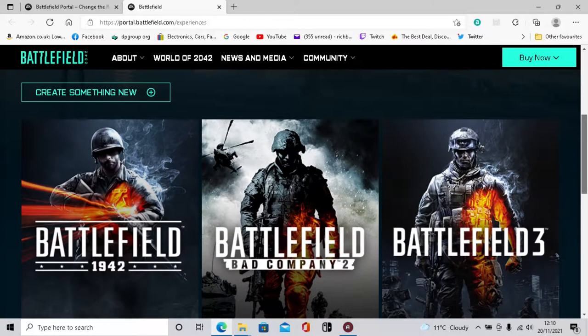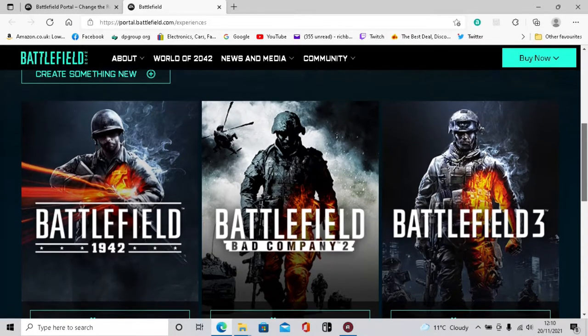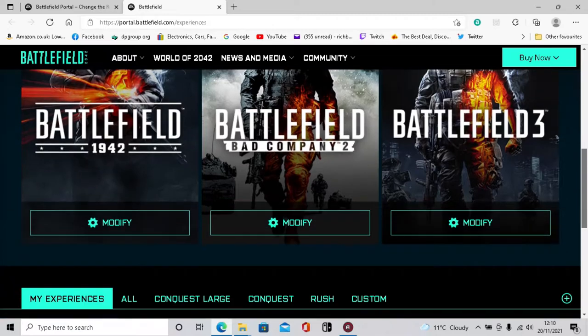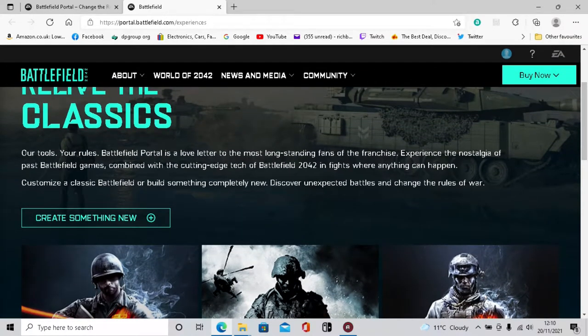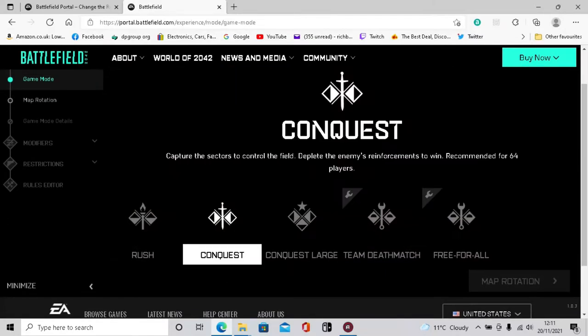You can modify ones which are already there - I've already created a conquest and a rush. But what I'm going to do is create something new. I want to create something so I can get into the map and hopefully get this aerial destroyer achievement. So I'm going to create something around that. I'm going to pick conquest as the game mode.